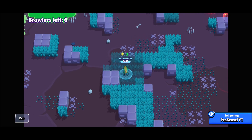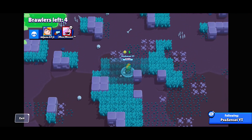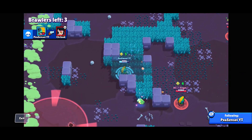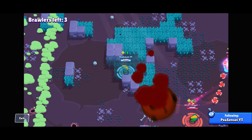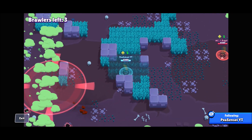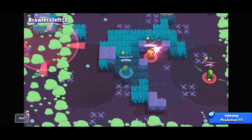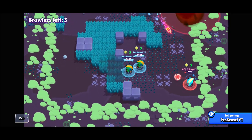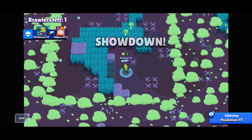This Bull tries to come in — Leon does a lot of burst damage — and we completely take out that Bull even with only five power cubes. Now there's another Leon. Leon is one of the most popular picks in solo showdown so you'll definitely be seeing a lot of fellow Leons. I once had six Leons in a game on the North American server, which is pretty rare. Anyway, we take out that Leon and then the Bea at the top.